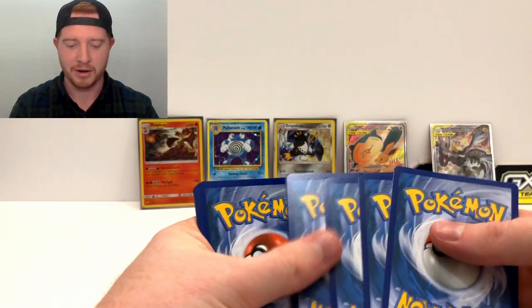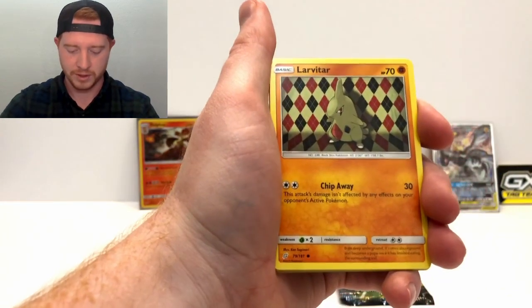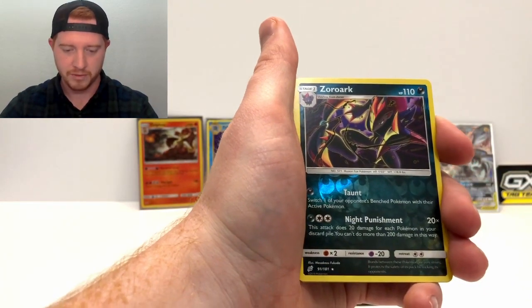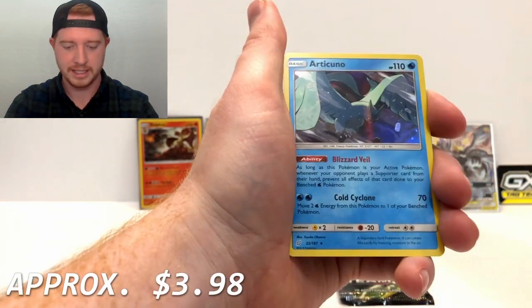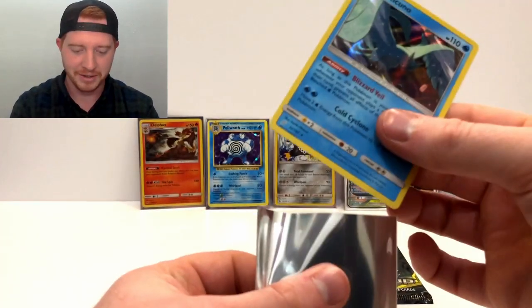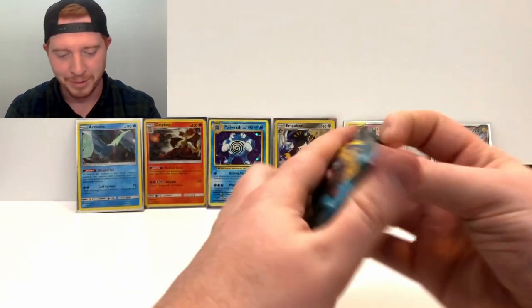This is the pack: Energy, Tentacruel, Ingo and Emmet, Wartortle, Larvitar, Psyduck splashing in the water, Volcanion, Weedle, Helioptile, reverse Zoroark, and our rare is a holo Articuno! That is still a cool card, super cool. I love Articuno, but I was hoping for a little bit more. We have been getting quite a few holos though, so can't complain - holos are sweet.